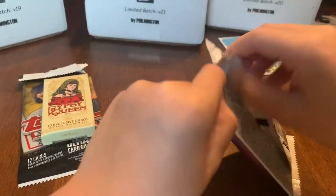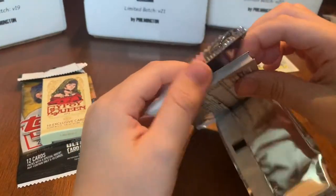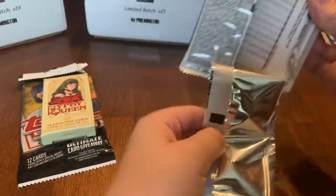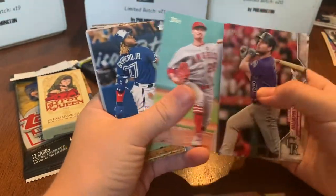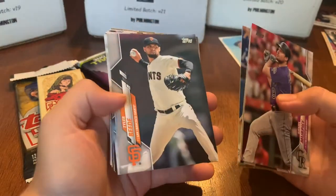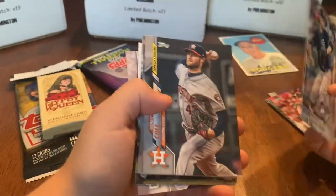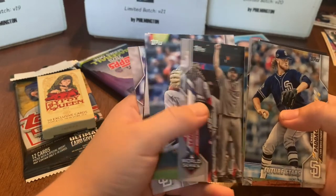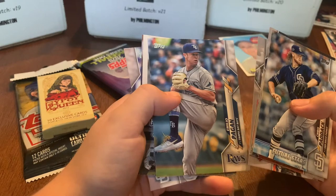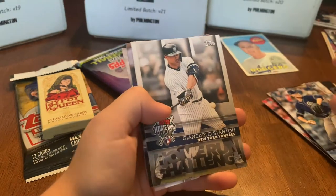Next Nolan opens 2020 Series 1. Looking for Brendan McKay, Eric Sogard, Yoshitomo Tsutsugo, Bo Bichette, and Gavin Lux. Cards pulled: Daniel Murphy, Brad Lidge, Andrew Heaney, Vlad Guerrero Jr. — there's our Vladdy — Tyler Beede, Starling Marte, Chris Paddack, Gerrit Cole, Caleb Smith, Max Scherzer, Giancarlo Stanton, Daniel Palka, and Ian Kinsler.